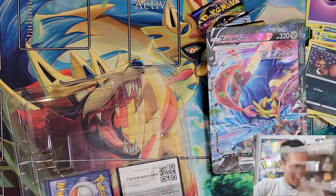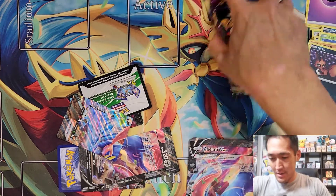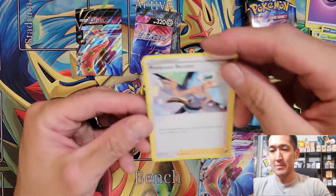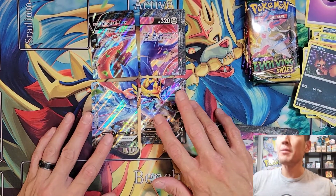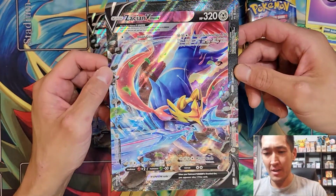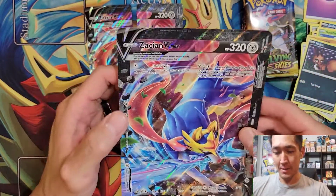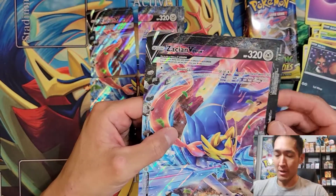There's our promo card for Zacian V Union. Each box comes with the Professor Burnett. There is the Zacian V Union all put together — here is the beautiful oversized promo card. Zacian V Union: same V Union rules apply, all four pieces must be in your discard pile, once per game, and it only gives up three prizes. 320 HP, Steel type. Union Gain attaches two Metal Energies from your discard pile — and of course we have Metal Saucer, which helps this guy out big time.